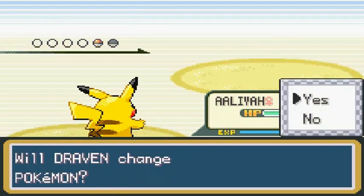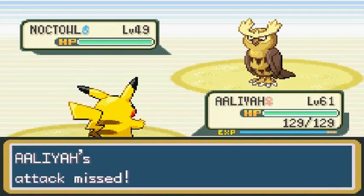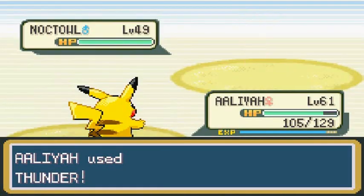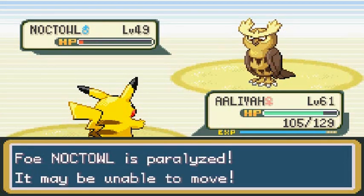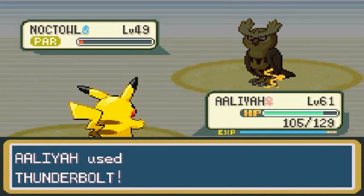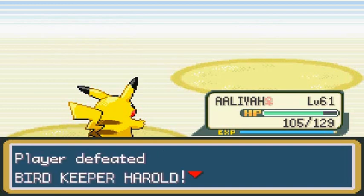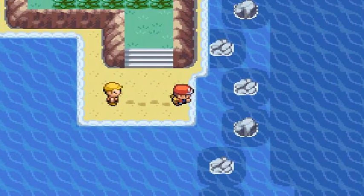Harold sends out a Noctowl, so I use Thunder — it misses the first time, but then lands and paralyzes it. Thunderbolt finishes it off. Harold is defeated and says down is so comfy it makes him drowsy. Still don't know what he's talking about.